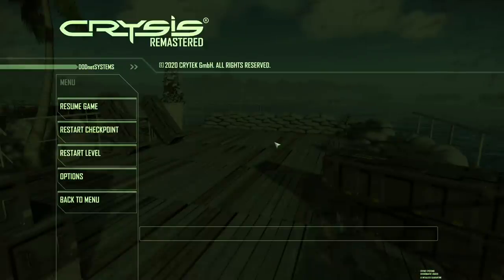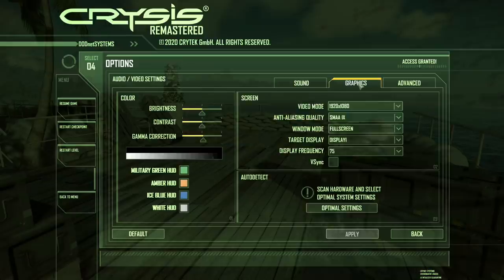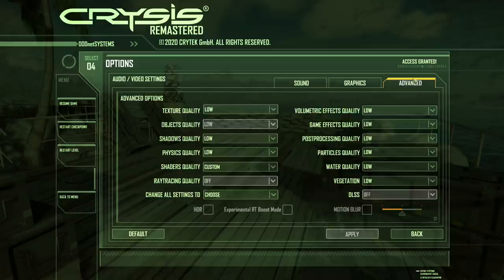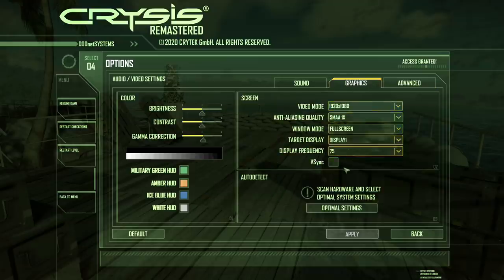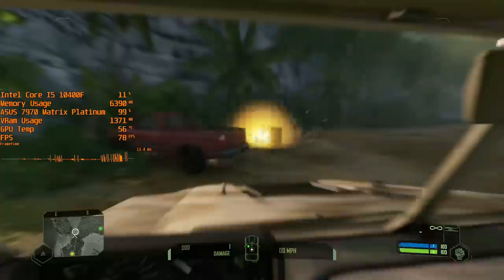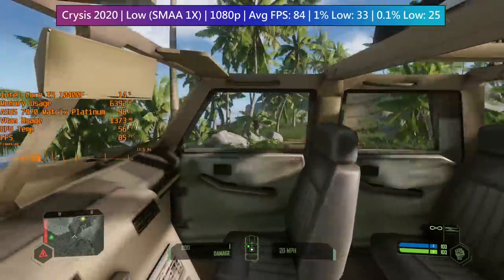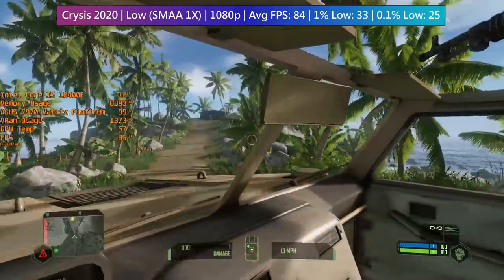With that we'll move on to Crysis Remastered. This looks really good even with the low preset and runs quite well too, with over 60 frames per second on average, which I wasn't expecting. I always have SMAA enabled just to deal with those jagged edges, but that doesn't hinder the card's ability to keep things running smoothly most of the time.